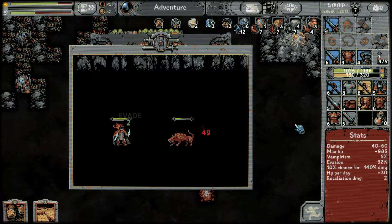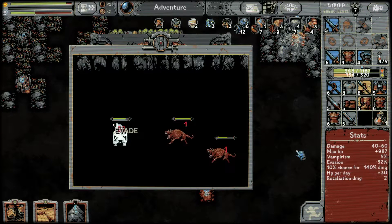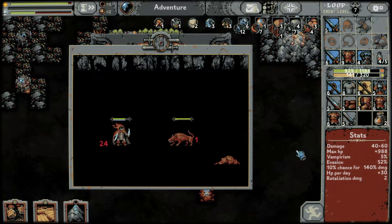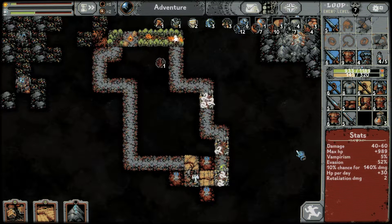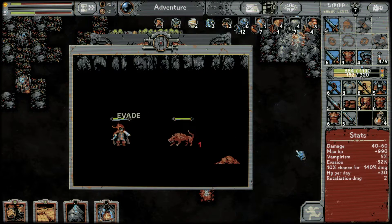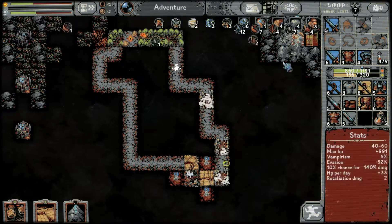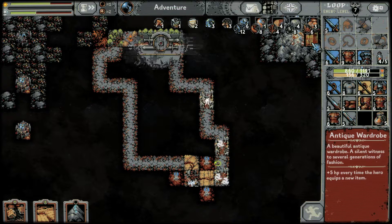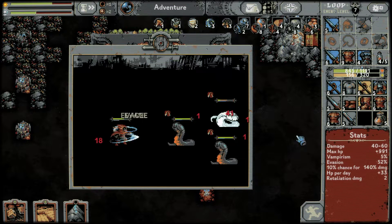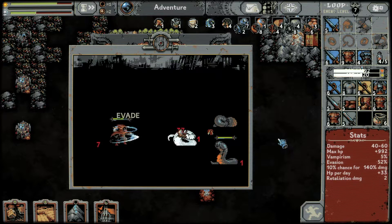Remember, we're really just looking for metals this run. If we feel the need to retreat we'll just retreat — it's no big deal. But if we don't have to, it would be nice to just keep going. We got an antique wardrobe: plus five HP every time the hero equips a new item. That'd be interesting — so you just throw everything on and throw your good items on last, huh? What an interesting thought.